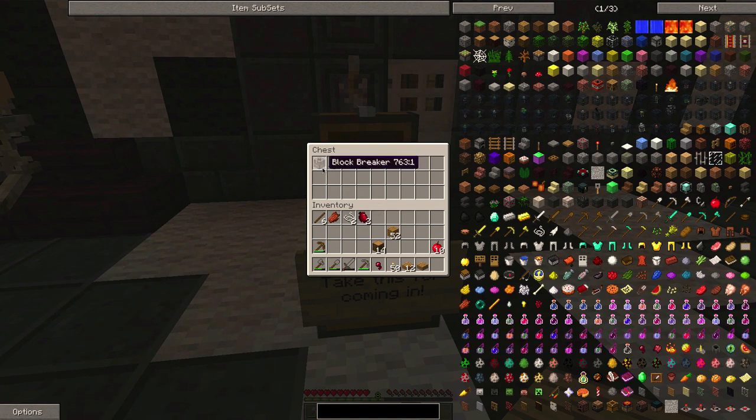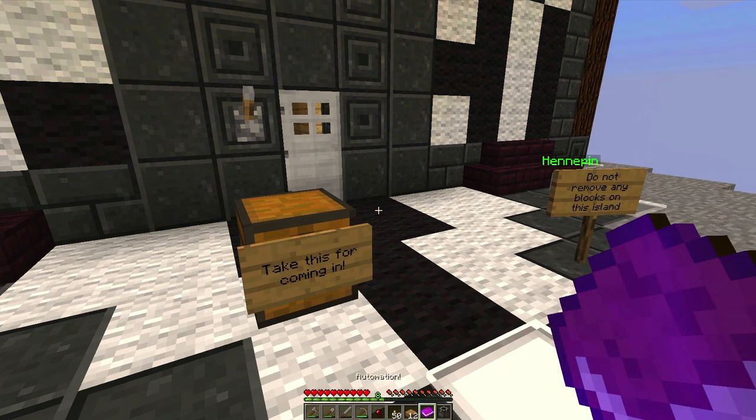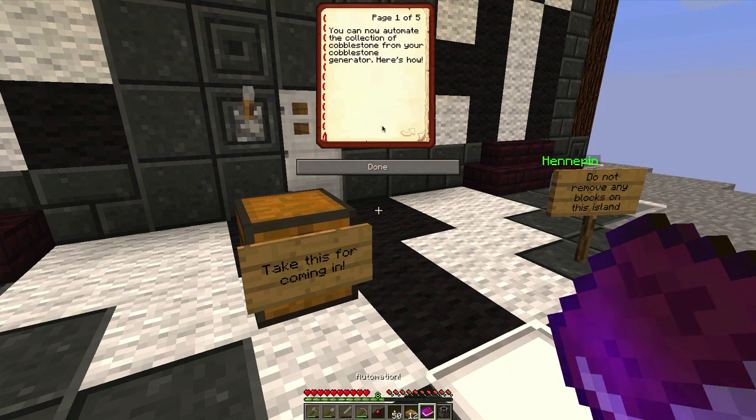What is this — a block breaker, timer, chocolate syrup, and a screwdriver! Is this what someone said in the comments — that I'd soon be able to automate my cobblestone process? I will take all of this! No wonder you guys told me to come here before starting on my house. You can now automate the collection of cobblestone from your cobblestone generator — here's how!